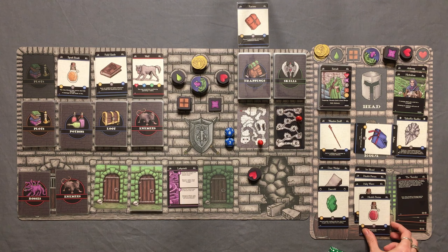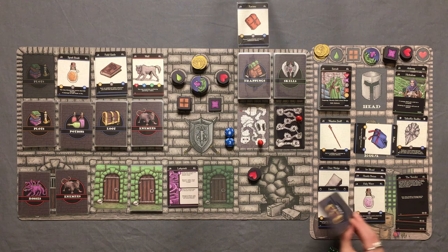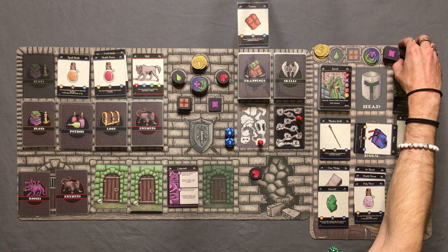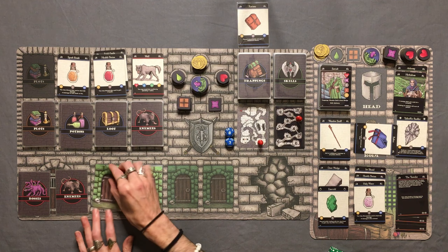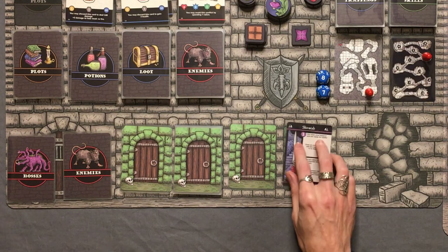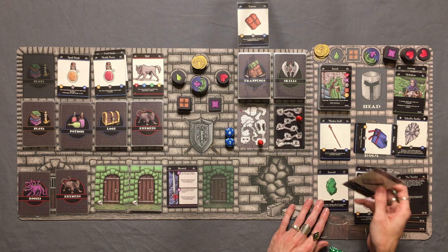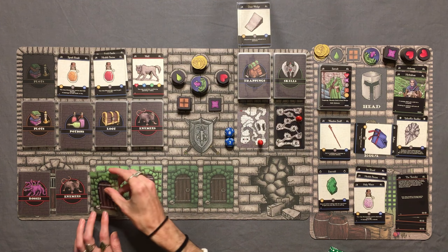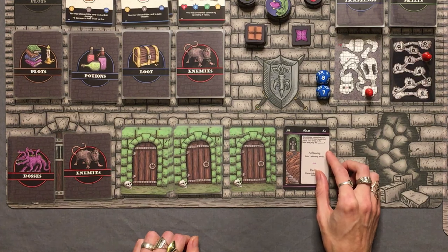We're going to use the health potion right now — discard it to gain four health. So we gain back four of the health we just lost, leaving us down by two. Not too, too bad, but yikes — that was pretty brutal. Continuing on — a skirmish. I'm going to skip it. Into another skirmish — no, I'm using the door wedge. We shove it under the door and block that off, avoiding the skirmish.